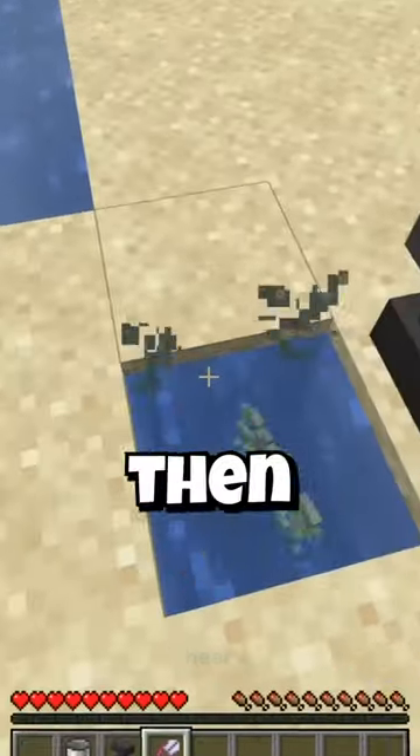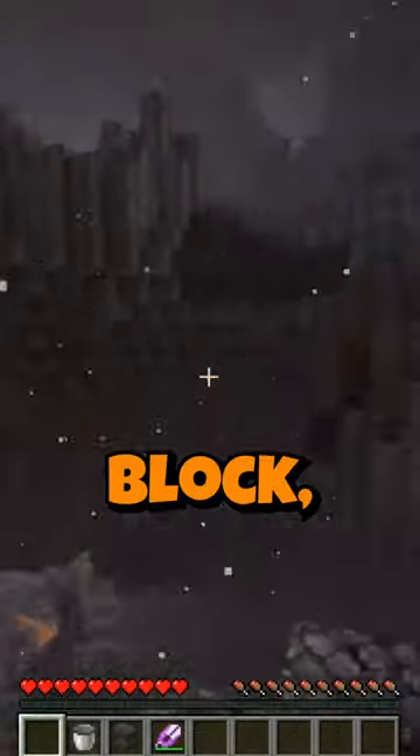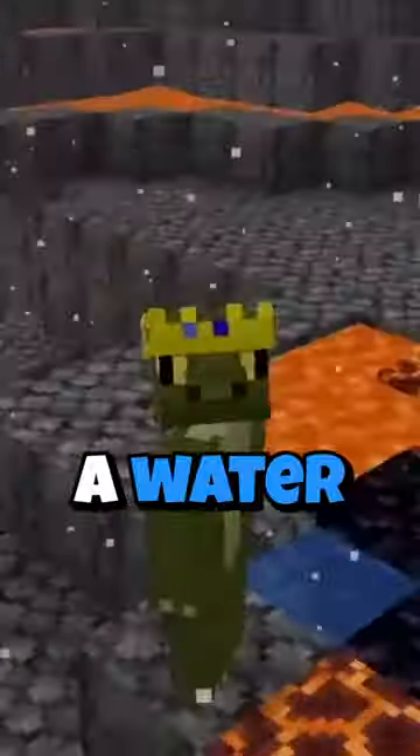On one specific Minecraft snapshot, a game-breaking bug was introduced that allowed players to pick up water by using glow lichen and then shearing it. By taking this glow lichen into the nether and placing it down on a lava block, the game entirely glitches out and now you have a water block in the nether.